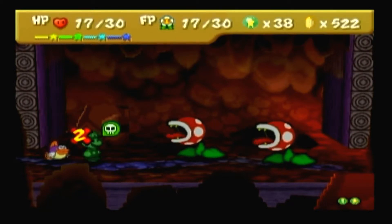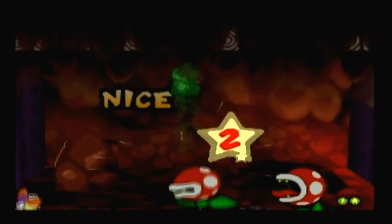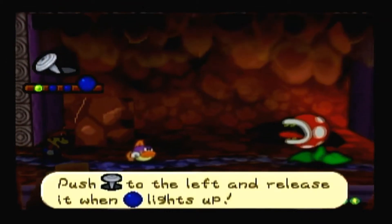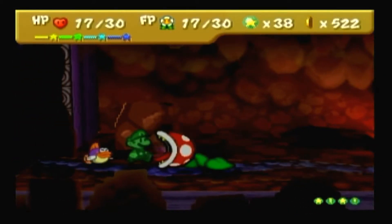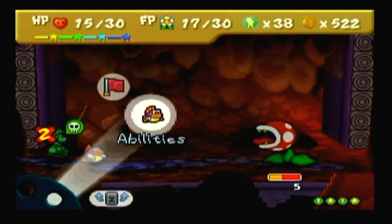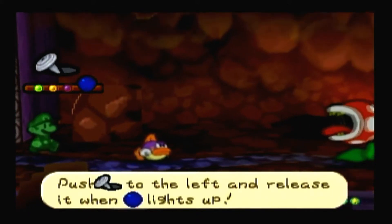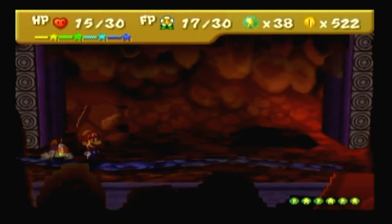Then we'd only have two Star Spirits left to save. I didn't even see what Sushi had or what they were saying. Oh, Tidal Wave — so Sushi can create a wave that washes over all enemies. Alright, so it just does damage to all enemies, or gets rid of all enemies? I don't even know.